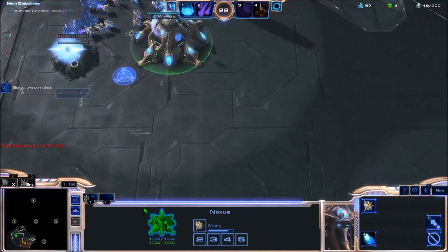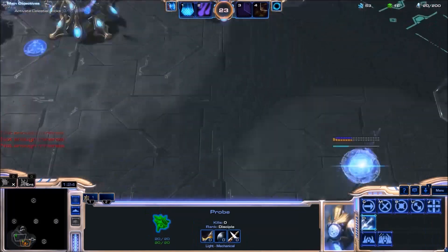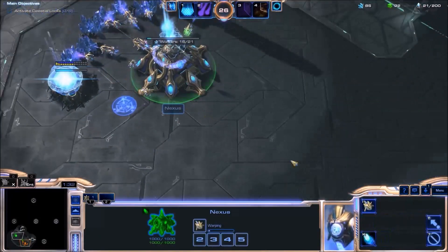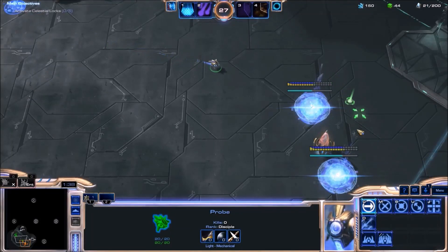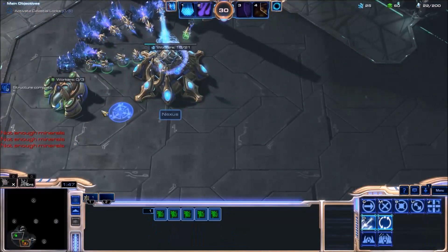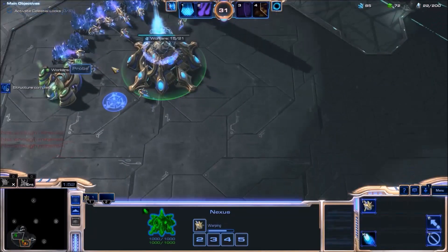There's my second assimilator. I will almost have enough minerals for my next gateway. Two gateways, and put my probes in the second assimilator.